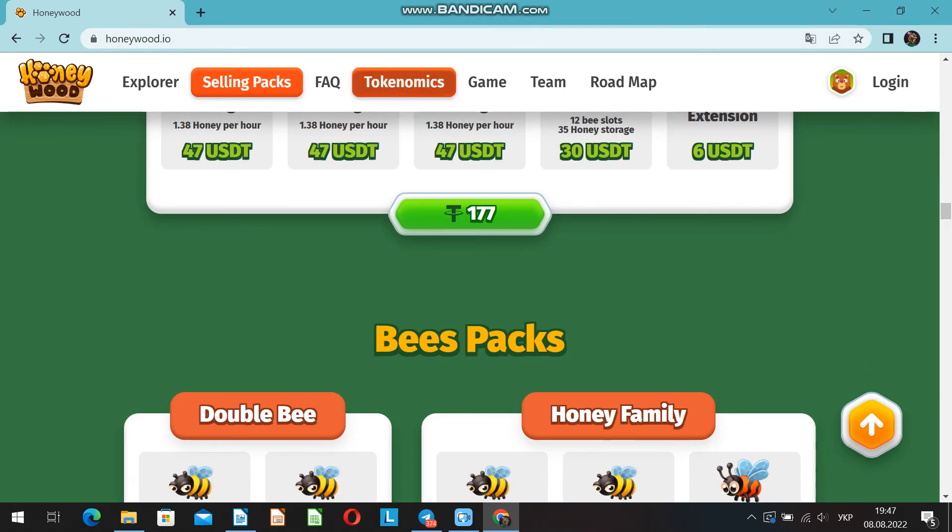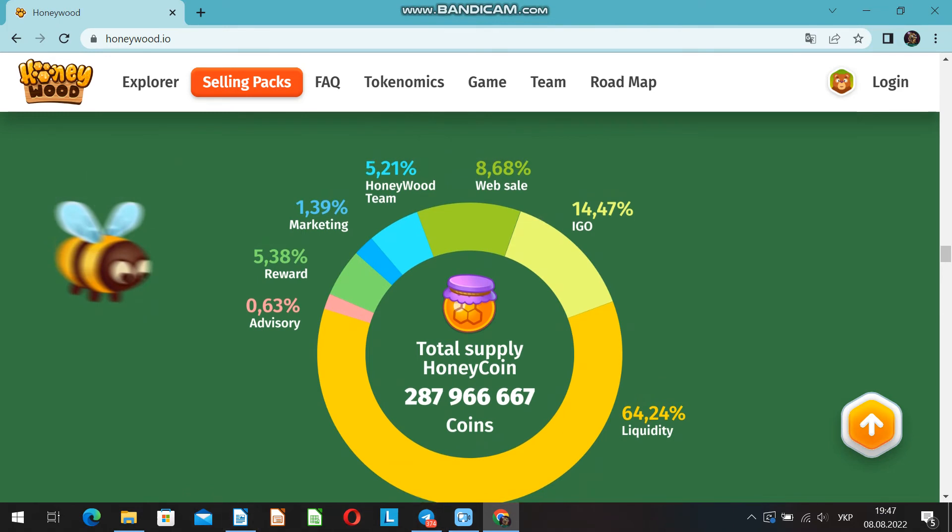The next issue to focus your attention on is the tokenomics of the Honeycoin token. Looking at the diagram, I can say that everything is balanced — it shows good economics and the perspective of a strong product. Everything is balanced down to the details. Sales have a small percentage of the total 100%, which is quite cool, because the token will not fall much but only trend toward range and growth. I am sure this was also noticed by the investors who invested in Honeywood.